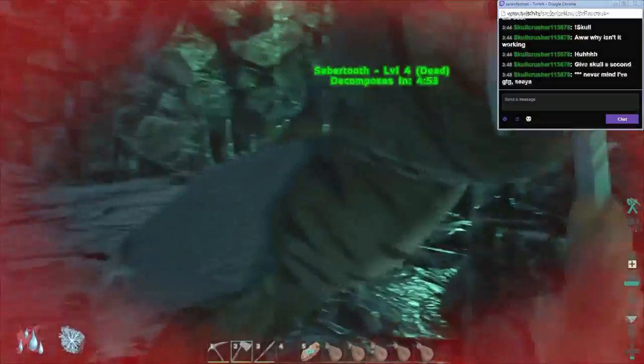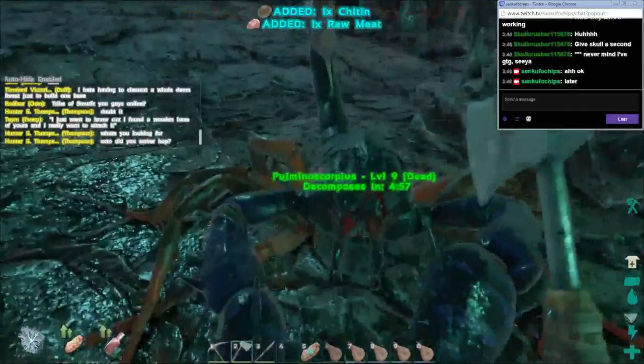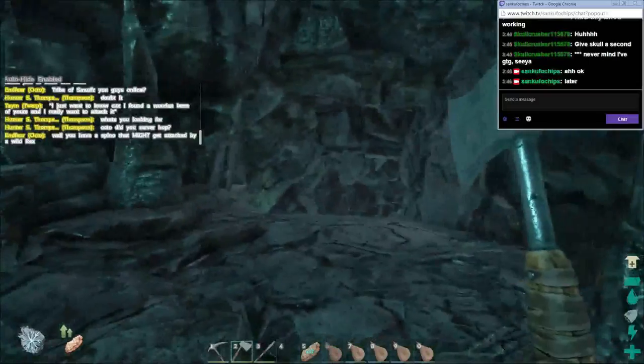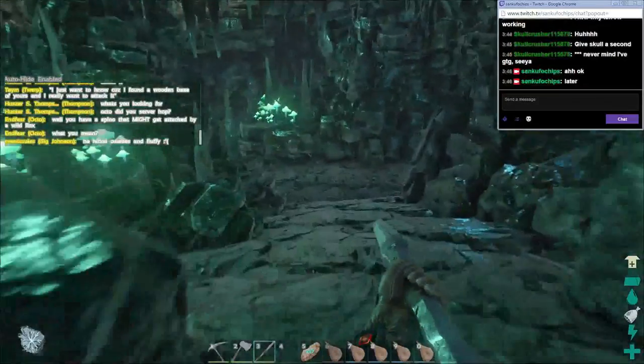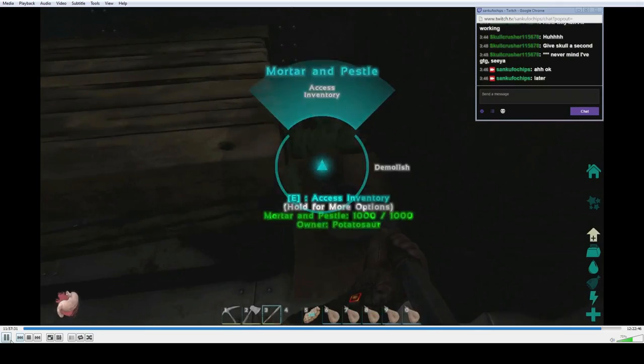Some of the paths are shaped like a figure eight and snake and twist and turn throughout, so be careful down there — it's really dangerous. Go prepared and make sure to repair everything before you go, and empty your inventory so that you don't fill up too fast when farming all that chitin. It gets heavy really quick. Also take a proper amount of food and water — I say 20 cooked meat and 5 flasks of filled water.